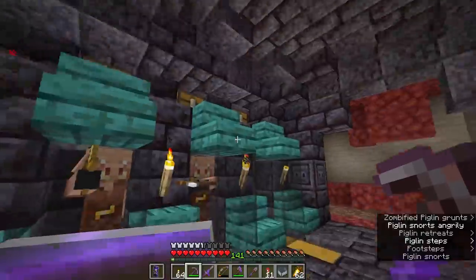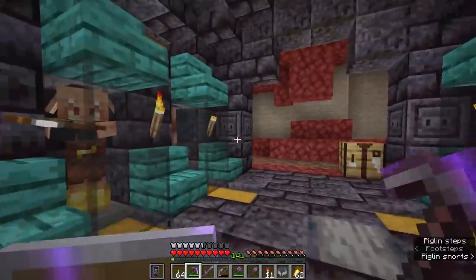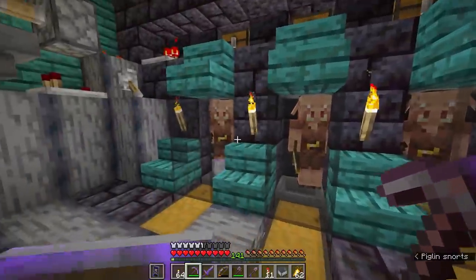I am back to wearing a gold helmet as you saw in the introduction. I got myself another gold helmet after I lost mine in the previous episode, got a new shield all set up, and we are good to go. Respawn anchors — they're a menace. Don't trust them.